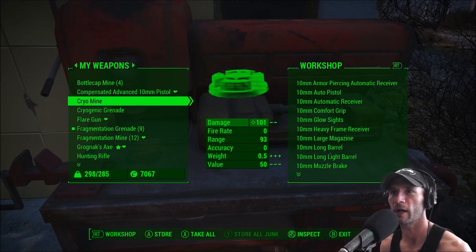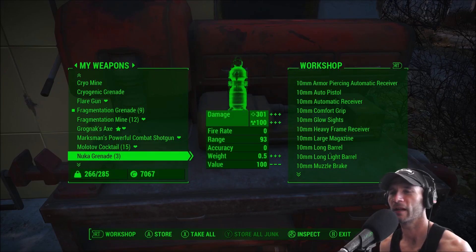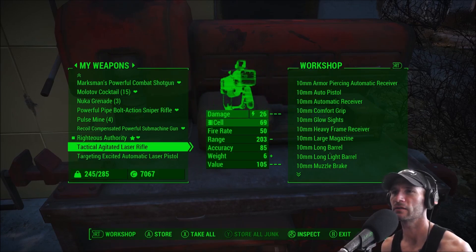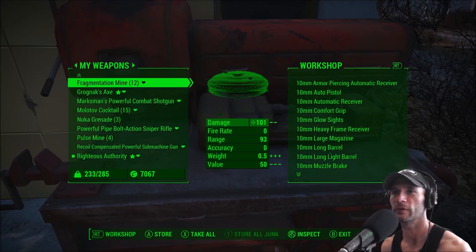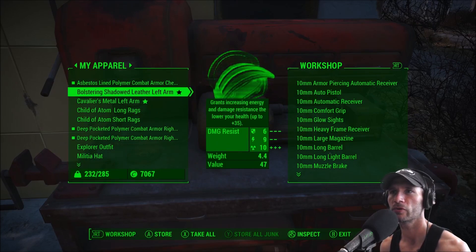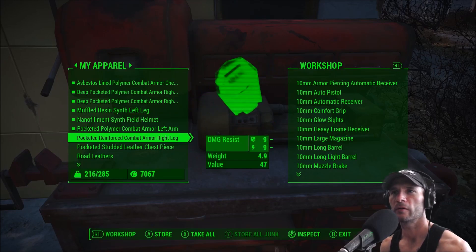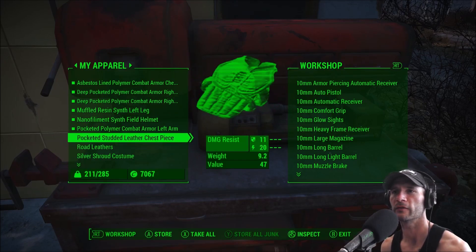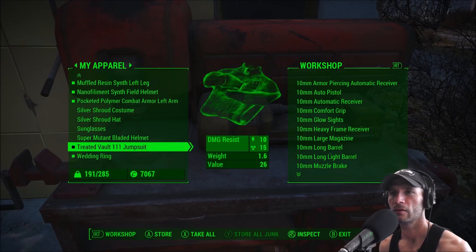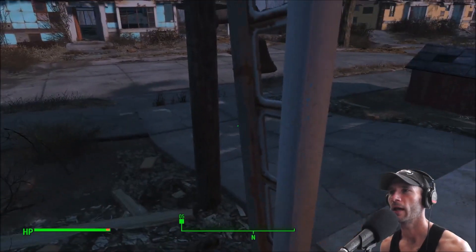What is she actually wearing? Just the cap. Ooh, the bladed helmet — I was going to give that to Strong, remember? Store all junk. Let's go in here — weapons. Cryoline, interesting. Cryogenic grenade, very interesting. I still have Grognak's Axe on me — I should keep a missile launcher or something on me, I never do. I never keep any large weapons. But for now let's dump off some of this. I need to strip the mods off some of these things.